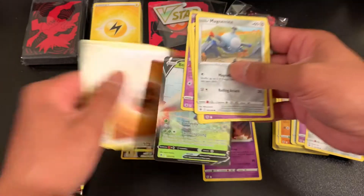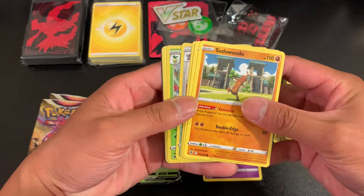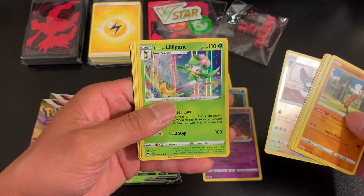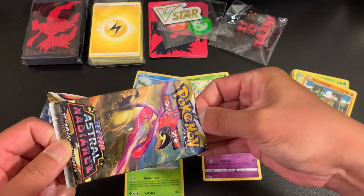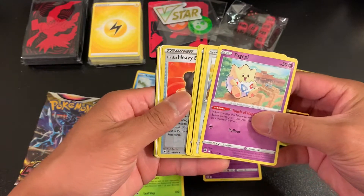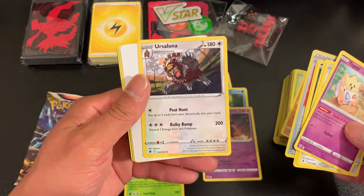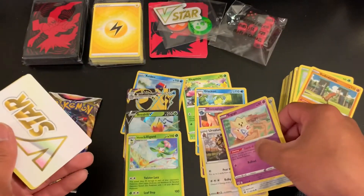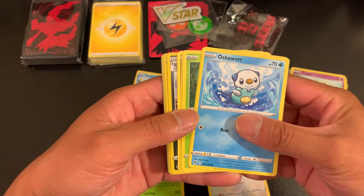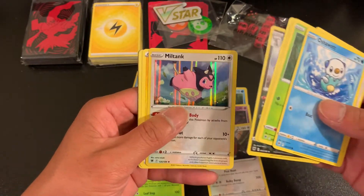Beedrill V. Lilligant. Ursa Luna, non-holo. And the last pack has a holo Miltank. So no Radiant Pokemon.